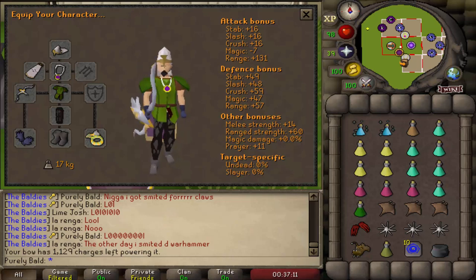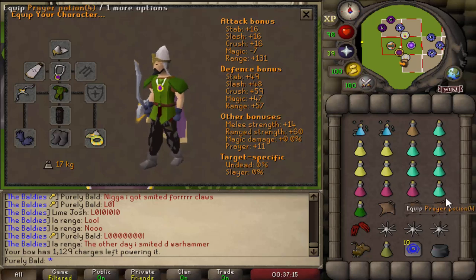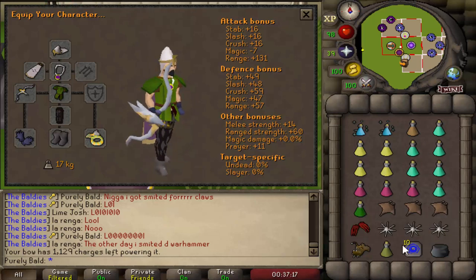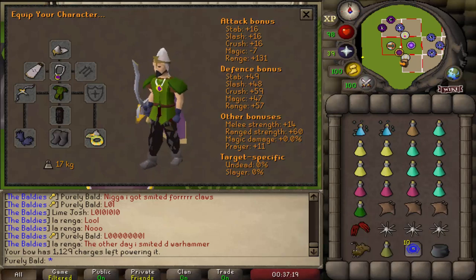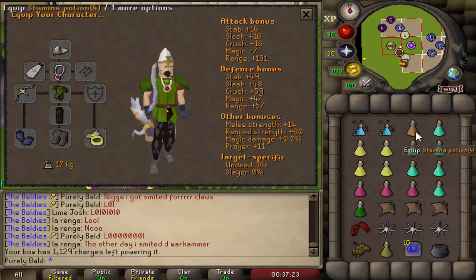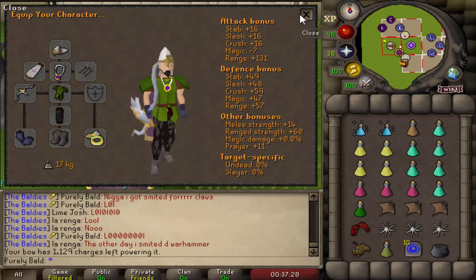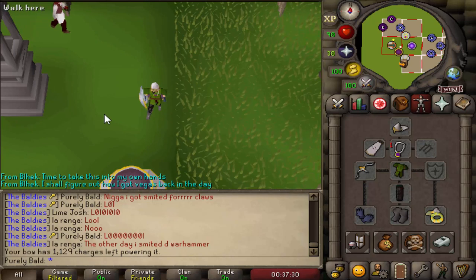I use the divine ranging pot when I first get there, a stamina pot since I'm running around quite a bit, a lot of prayer, and a super combat. Make sure you get an antidote++ for the little red spiders. I'm going to show you exactly what tiles I use to mark and then exactly how I run and get it into safe spot position. I'll be using it in single way.